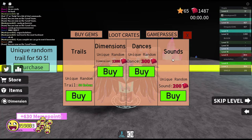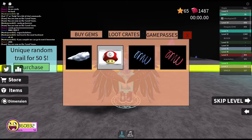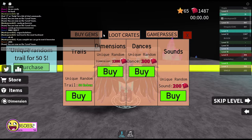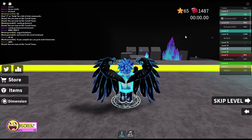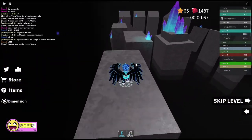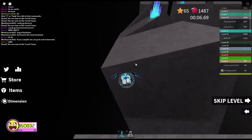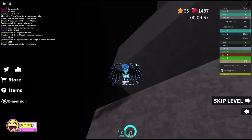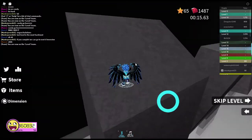You can get a unique random trail for 50 Robux, or you can get these game passes like the cloud - it's pretty cool honestly. Or you can just buy gems - like if you want one million gems you can pay 1950. I get gems every time you finish a level - it gives you two gems, and the higher levels give you more gems. I think the last level gives like 20 gems for completing it, which is insane. I can go up like 200 gems just by winning the game once.